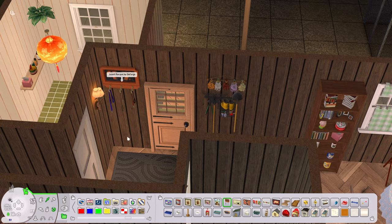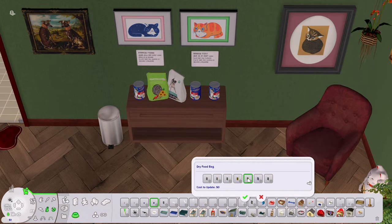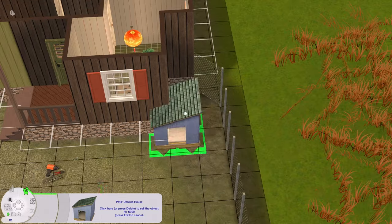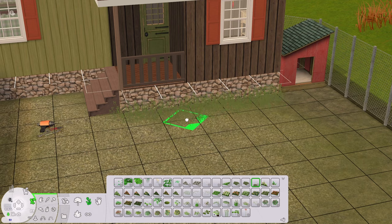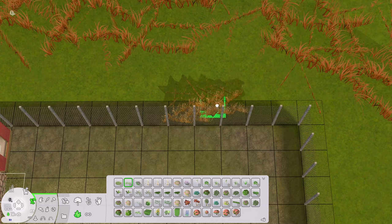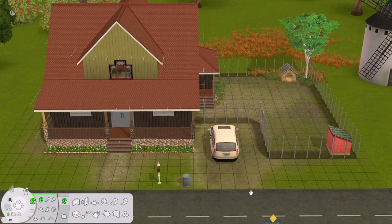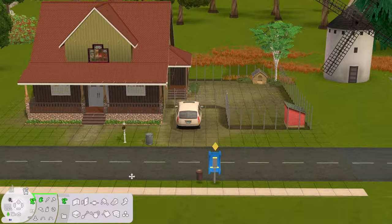I completely forgot that the leash object existed but we obviously needed some of those by the door. This house needed a big minivan to fit all them dogs in, and the little dog house fits perfectly in a nook in the yard. I made sure the yard was kind of patchy and muddy - there are dogs running around out here all day tearing up the turf, so we don't want it to look super pretty. Here is our adorable little home-run rescue, ready to be filled with strays looking for their forever home. Let's jump into the game and get this lot set up.